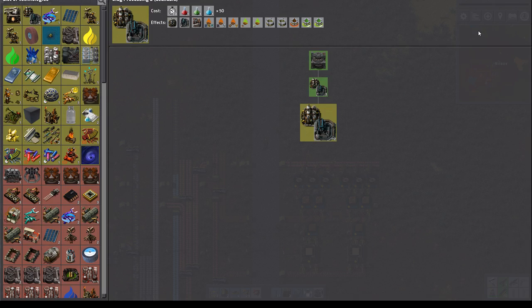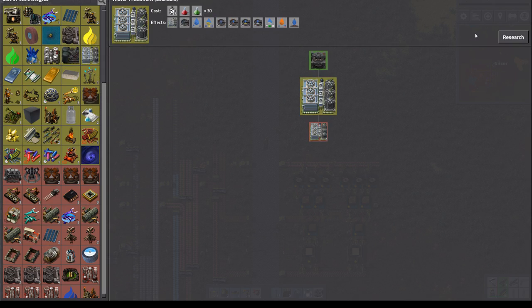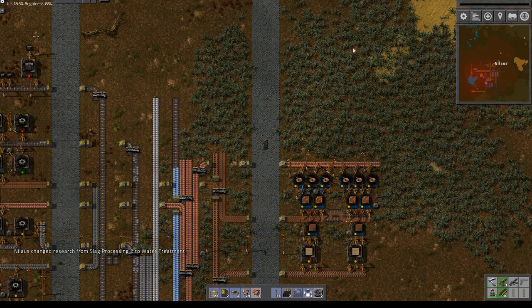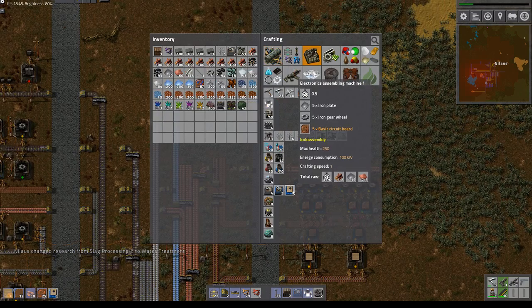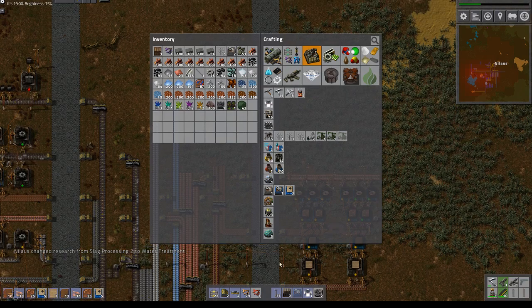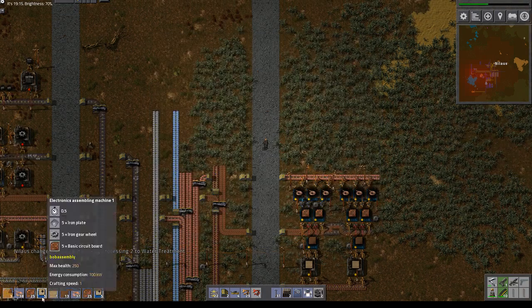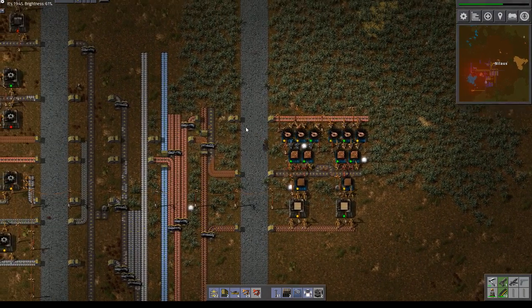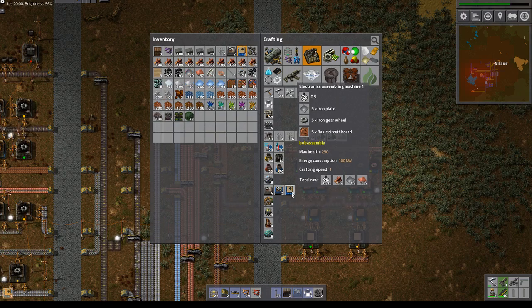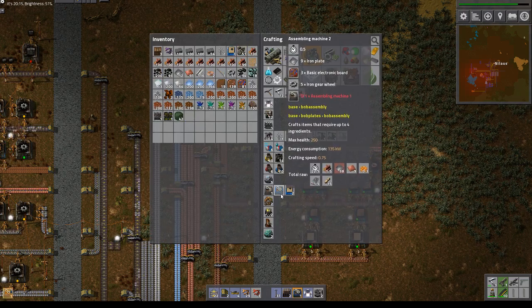Now we can finally proceed. Slag processing — I am taking one water treatment. Let's do water treatment. Clarifier — what does clarifier do? Water purification, I like that. Flotation waste purification — I am going to have to dive into that a bit later. Right now we want to build a few of these because I definitely want a lot of these and I want to make sure that they are scalable. Right at hand — see how easy it is. That's a Simply Machine 1, and you are missing basic circuits.